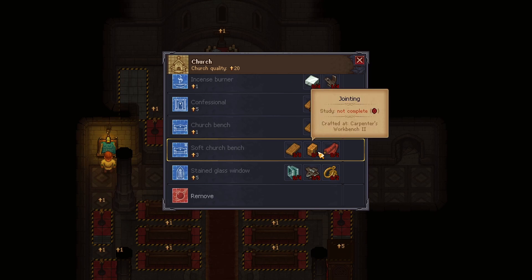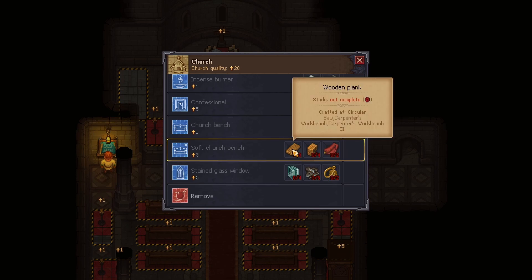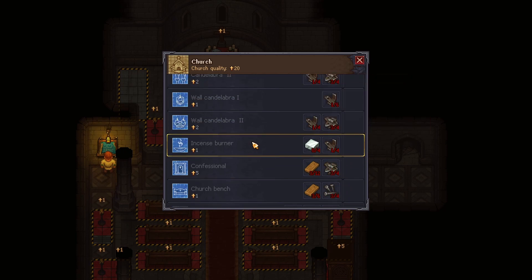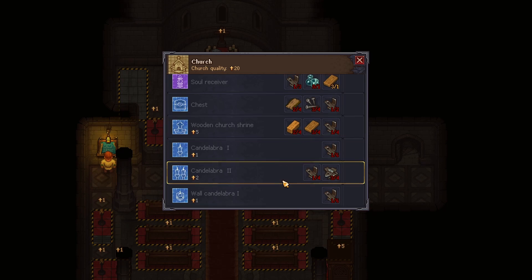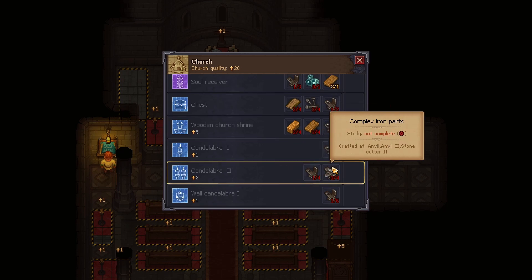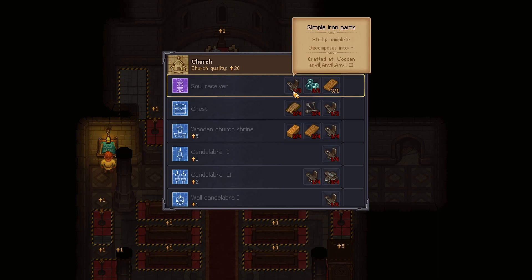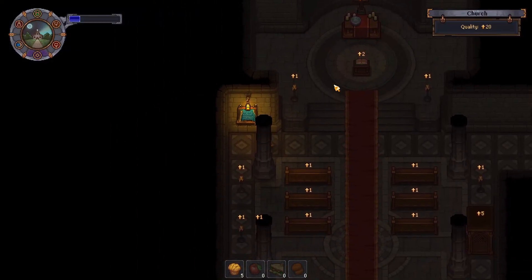Soft church benches require silk, jointing, and planks - I don't think we have that. The incense burners might require some; we could probably get away with upgrading some candelabras as well, and the soul receiver. Let's get some conical flasks, simple iron parts, and wooden planks.